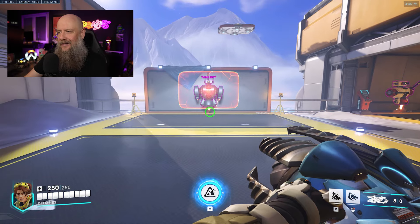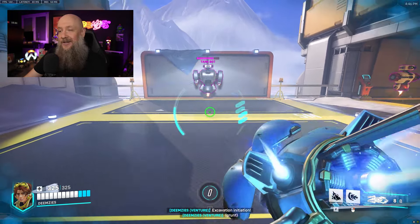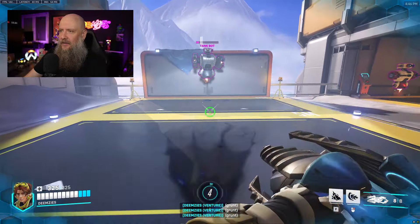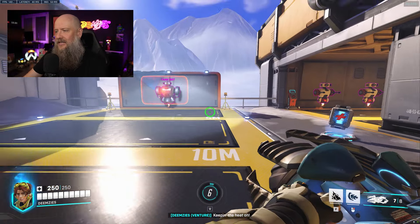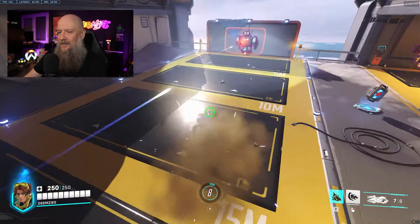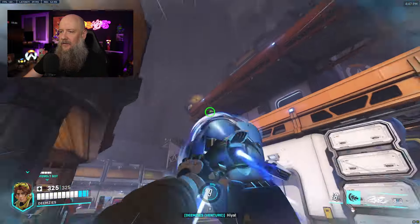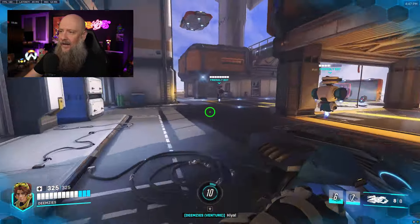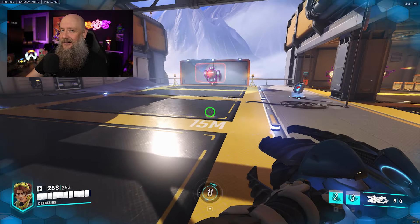One thing to keep in mind is that the ultimate will not go through shields — it will destroy the shield eventually, but you need to work through the shield first. Also, you might have noticed that as I was using my abilities my health bar got this little blue mark at the end — that's because every time you use any of your abilities, Venture adds temporary shield to their health bar, which I think is a pretty strong feature. Overall, a fun hero — that's all the parts of the kit.